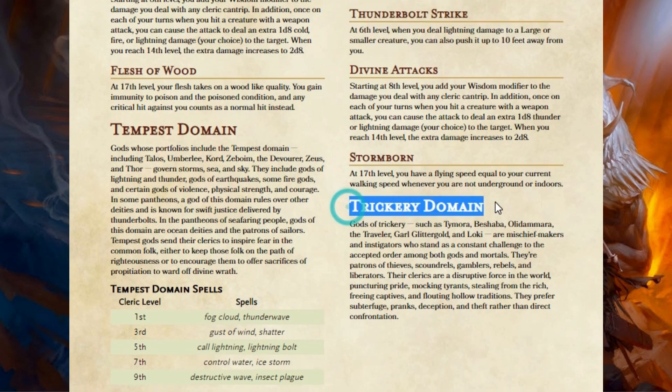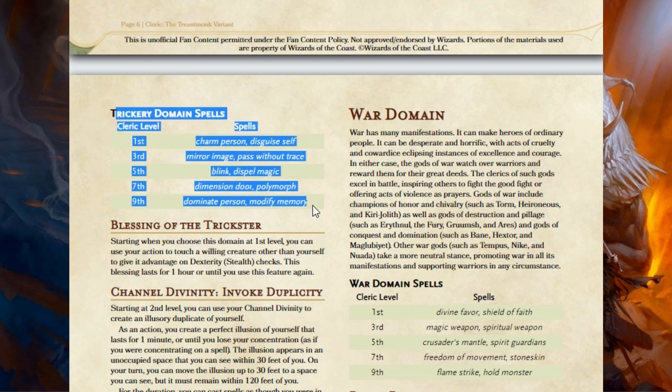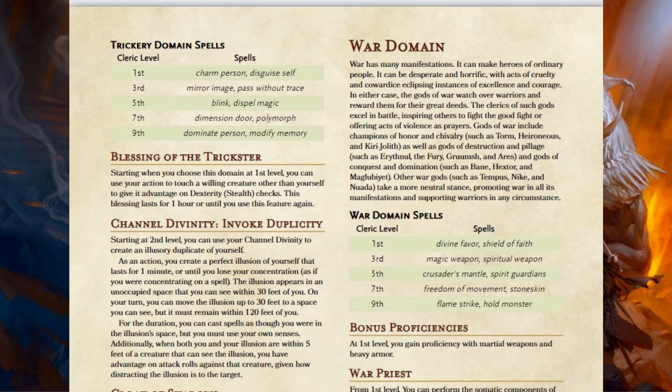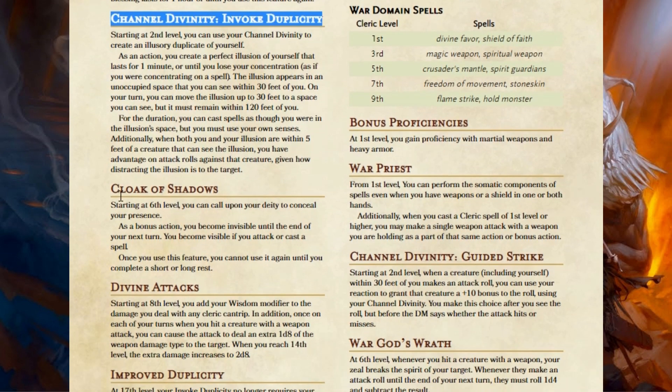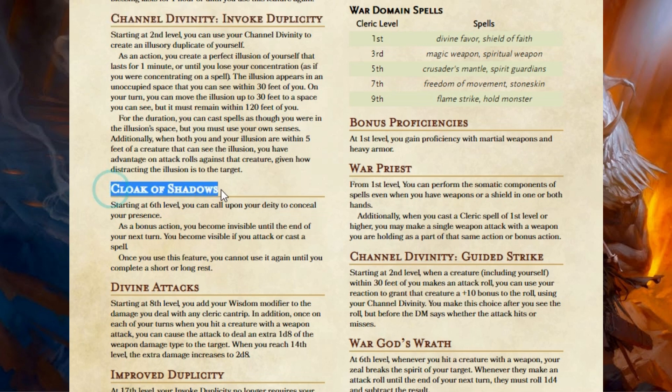That brings us to the Trickery Domain — one that is a sore spot for a lot of people. I have said before that the reason I think a Trickery Cleric is really underrated is because their Domain Spells are so good, and for a spellcaster that's the biggest boost a subclass can give you. But I do have to admit that some of the abilities a Trickery Cleric got you just didn't use, or they were bad. I want it so that when you get a new ability, it can be exciting. Blessing of the Trickster I always thought was underrated because you can just use it all the time, so I kept that the same. Channel Divinity — Invoke Duplicity — I also always thought was okay and something you can definitely use, so I kept that the same.